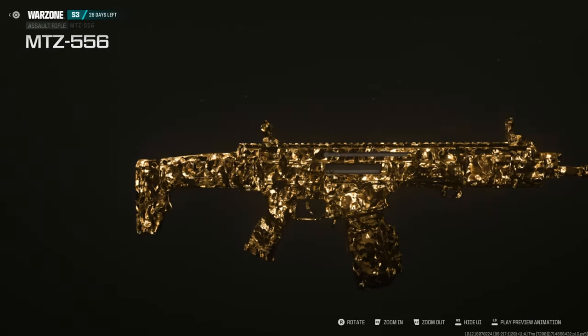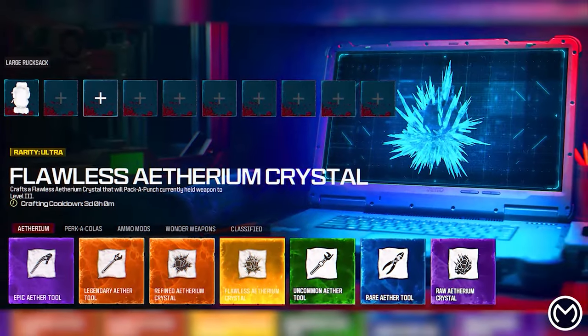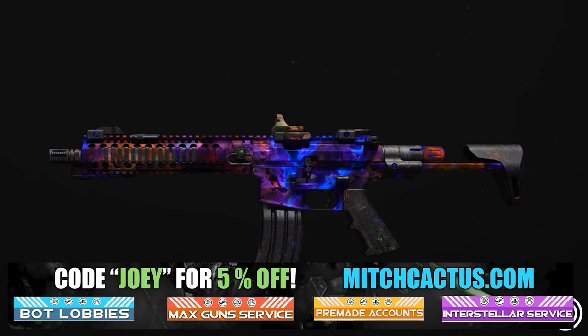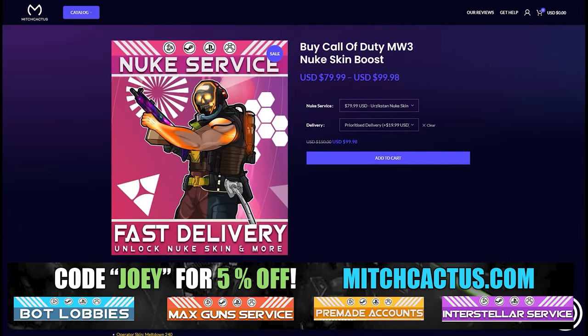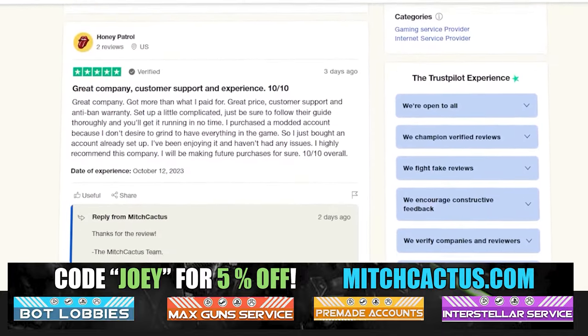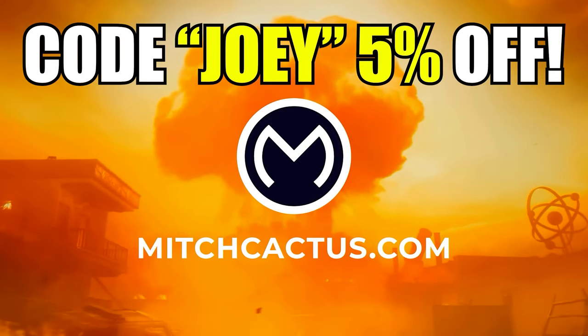Quickly, let's take a look at my sponsor MitchCactus.com. He's got a range of services including camos and more camos — you can literally unlock any camo in the game from Modern Warfare 3 and Modern Warfare 2 accounts, skins, zombie schematics, nuke skin boosts. Check out all the reviews. Over 10,000 customer reviews — I highly recommend Mitch Cactus. Use code JOEY for five percent off, links in the description.